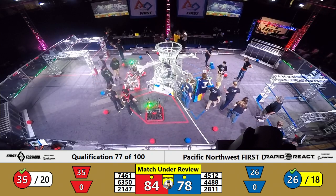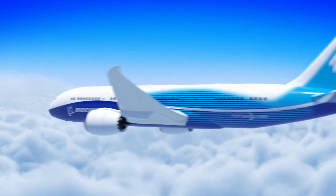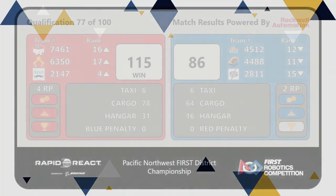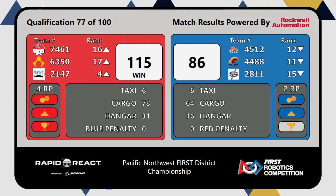We have a score. Here's match number 77. It was tight. Red Alliance comes out with the victory, 115-86 in a penalty-free match. Four ranking points for your Red Alliance. Chuck up to number four overall. Two ranking points for your Blue Alliance. Now it's time to check back in. Here is our friend Kevin Ross, live from the pits.